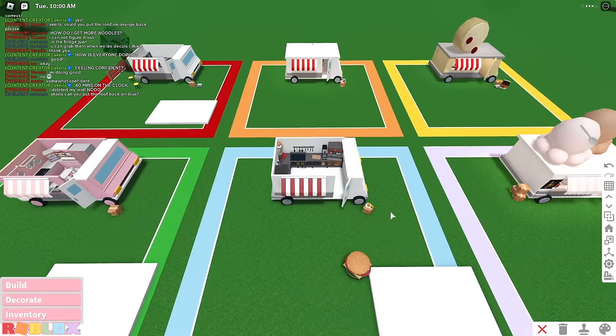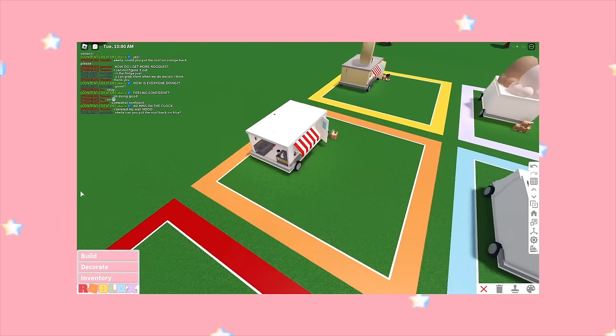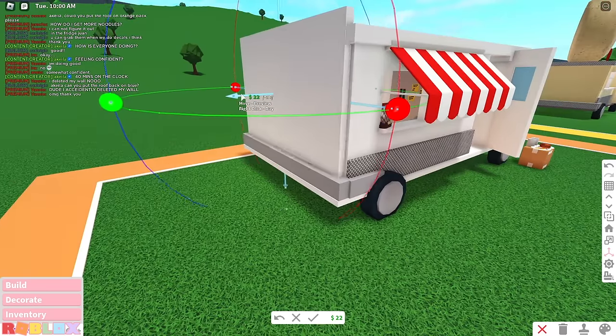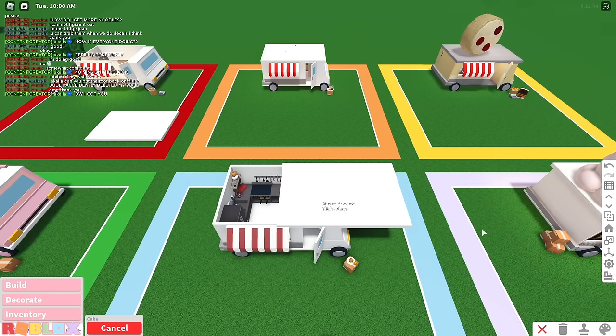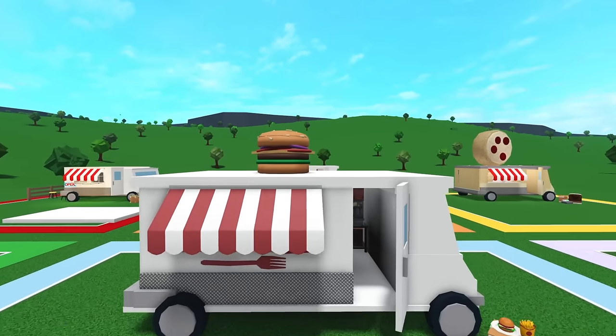Oh no, we have an issue — Vanny said she deleted her wall. I got you, girl, don't worry. And Blue wants their roof back, so let's go ahead and put that on there for them. That is so cute.